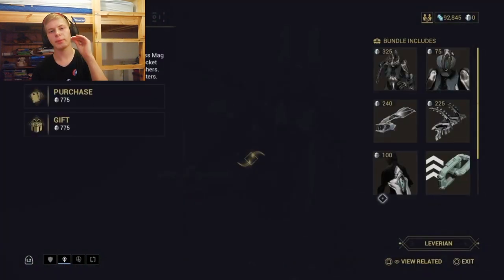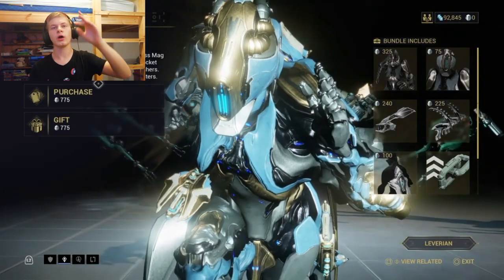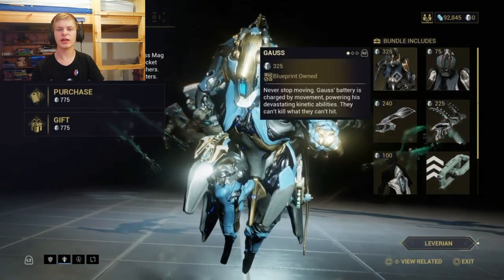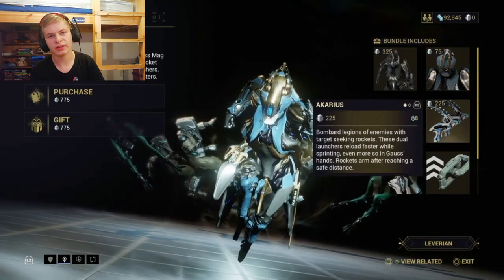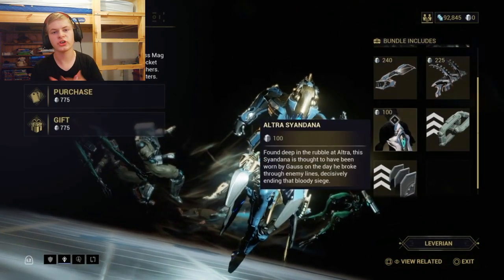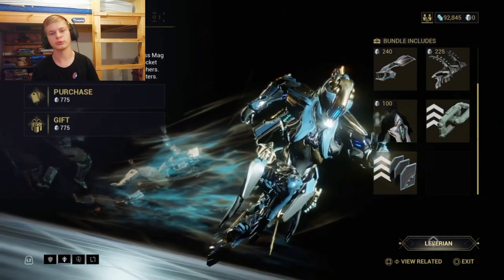The first thing you've got to know about Gauss is that he has a pack — which will be on the screen now — for 775 platinum. It comes with him, his mag helmet, his Cyandana, his signature guns, and of course some credit booster and affinity boosters.